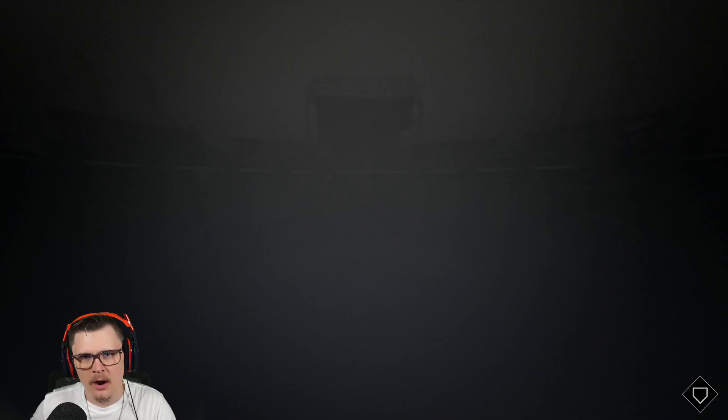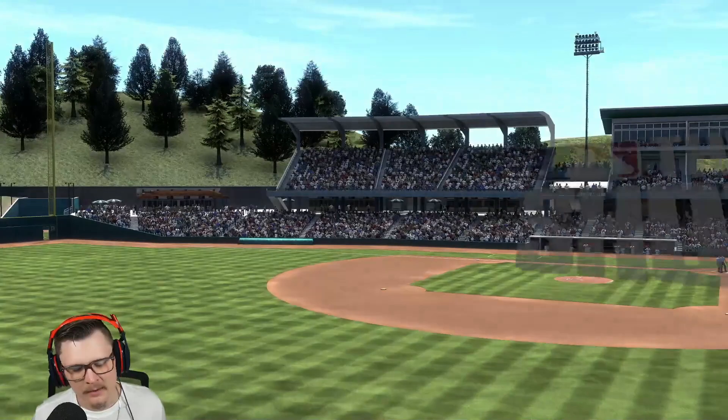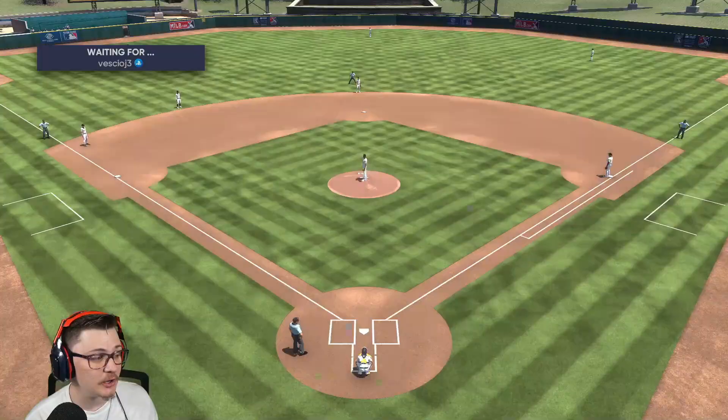We are currently rated 1175. Our opponent for today is going to be the Seal — if I said that correctly — he's got Jackie and got Outliner on the mound. Shocker — at this level everyone's got the god squad. Our man's record is 66 and 10, so this is going to be a good test for Kenley. Can he shut him down?